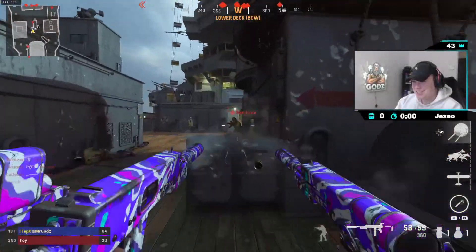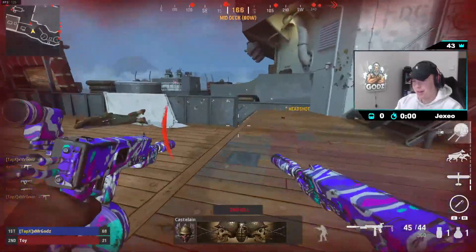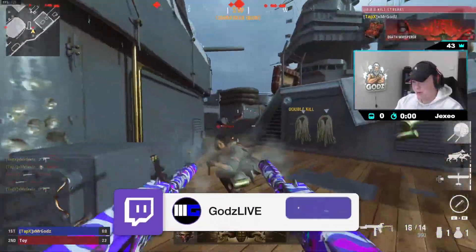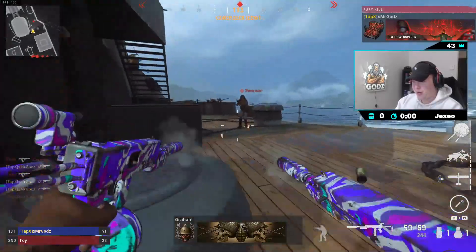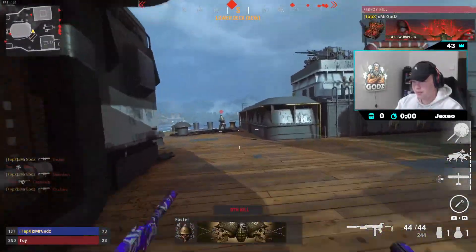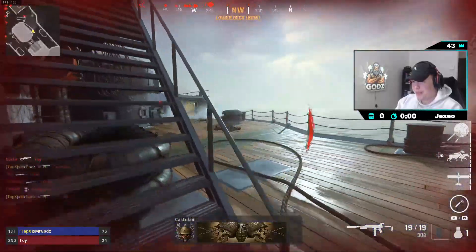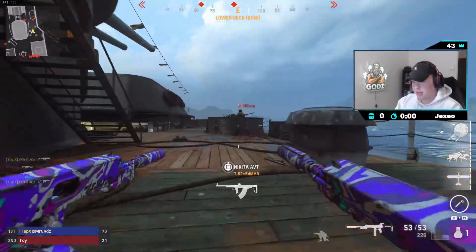Here we are on USS Texas with the new akimbo SMG — the Macro 5. This is honestly a lot better than I thought. I wasn't confident when I heard about akimbo SMGs, thought they might be weak, but these things are pretty solid and fun to play with. USS Texas is a great map — I think it first appeared in World War II or possibly an earlier Call of Duty. It's going to be fun on small maps like Das Haus and Shipment.